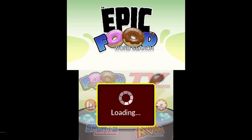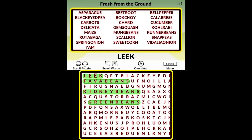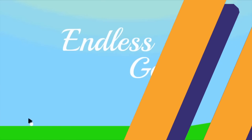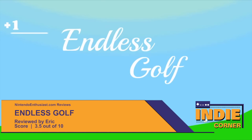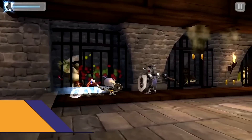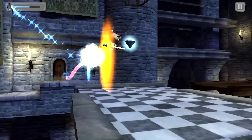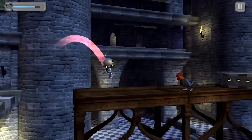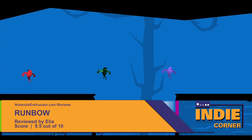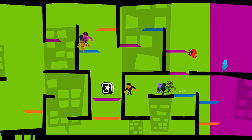On the 3DS side, Giancarlo reviewed Epic Word Search — it wasn't so epic, scoring 4 out of 10 due to little challenge and clunky controls. Not faring much better, Endless Golf scored a 3.5 out of 10 for the Wii U — while a smart concept, Eric was unimpressed with boring visuals and lack of variety. Windup Knight 2 did better, scoring a 7.5 out of 10 from Akia — the game flows well and has a good atmosphere, though it has a quick rise in difficulty and bland visuals. Eli had a go with Runbow, which received an impressive 9.5 out of 10 — he claims it's the best local multiplayer game on the Wii U, with his only complaint being a few frame drops in Adventure Mode.